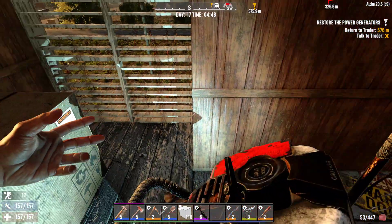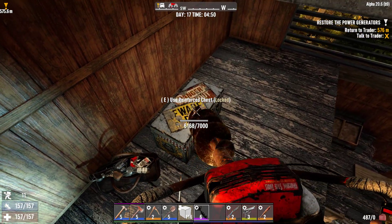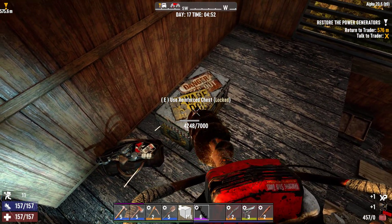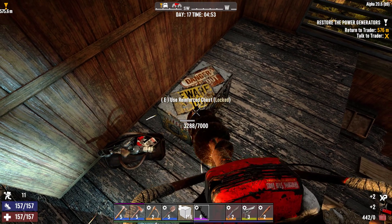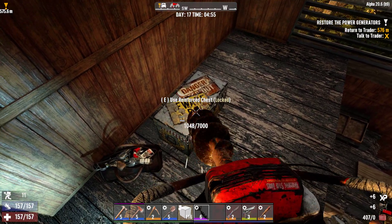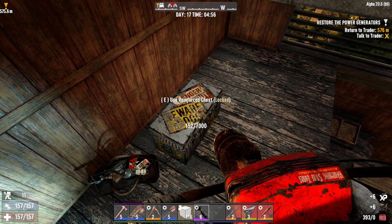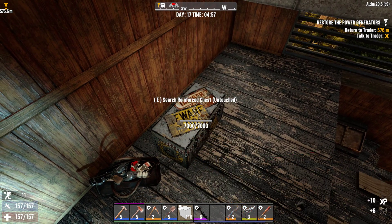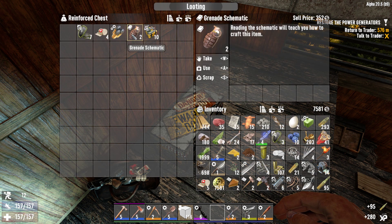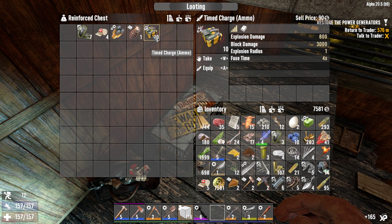Let's crack open this house — I believe this one's about 5,000... nope, 7,000. Beware of dog — I don't think there's a dog in the box. Ooh, the grenade schematic! Time charges are the best. I learned that with time charges, you can actually plant them in front of safes and blow up your safes. You can blow up other things too if you're doing building destructions. So those are pretty good to have.